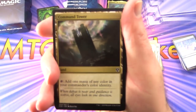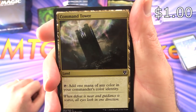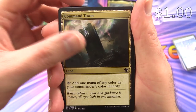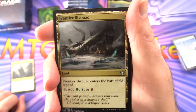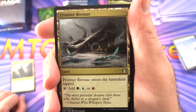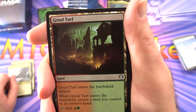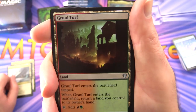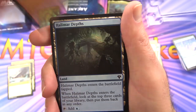Let's look at the mana base — a mixture of basic and non-basic lands. Starting off with Command Tower: tap to add one mana of any color in your commander's color identity, which is pretty much a staple in most commander decks. Frontier Bivouac enters tapped and can tap for green, blue, or red. Gruul Turf enters tapped; when it enters, return a land you control to its owner's hand — tap for red or green.